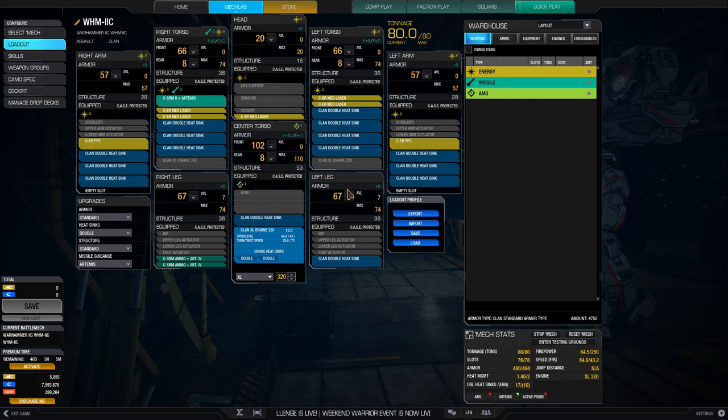Then I crammed in as many heat sinks as it can handle and added a little armor. What I've got is basically a second-line assault mech — I'll use the range of the dual ER PPCs, which benefits from the mech's one real quirk being a PPC velocity boost, plus ER mediums to support my other assaults as they push. Then as the game draws to a close I'll move in and help finish off mechs. It's not the most efficient build, but I wanted something that truly looks and feels like a Warhammer 2C.